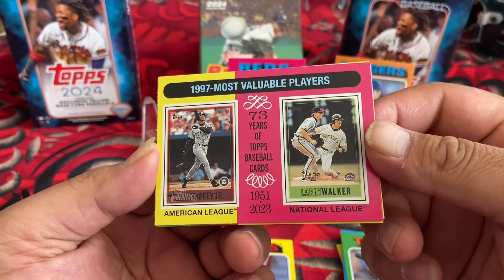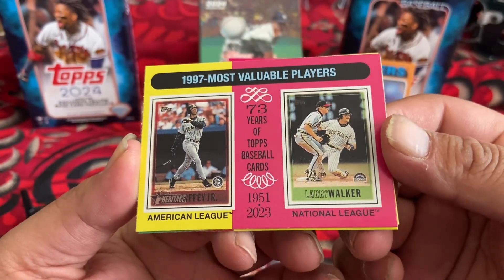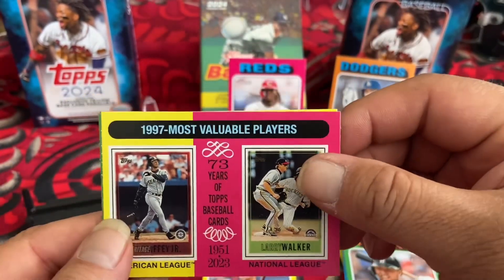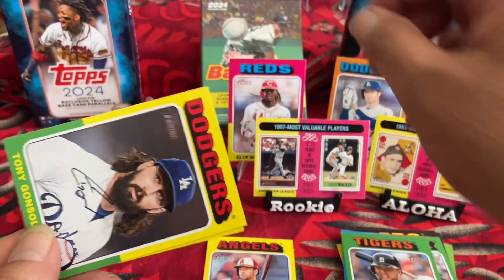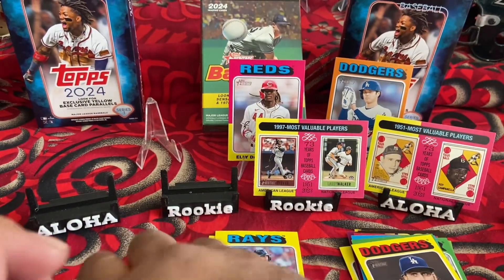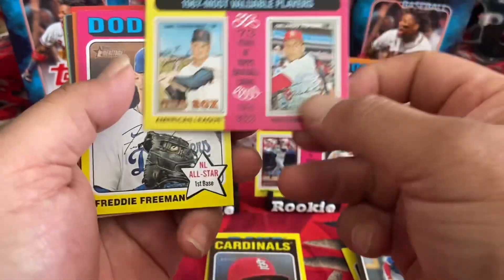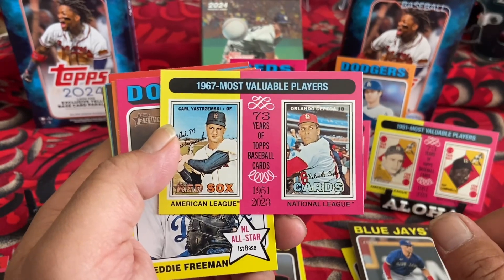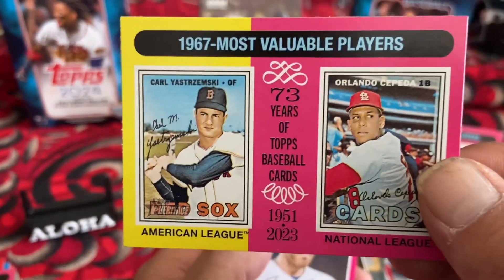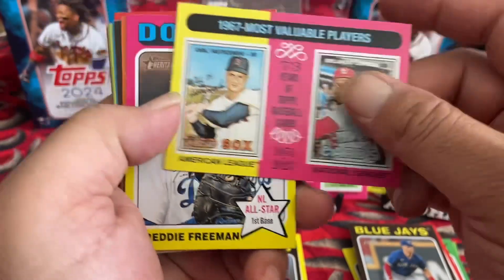Now look for Dominguez. We got 1997 Most Valuable Players — 73 Years of Topps Baseball Cards, 1951 to 2023 — Larry Walker and Ken Griffey Jr. Oh nice, is that an awesome card! Tony Gonsolin, Curtis Mead rookie. Drew Rucinski, Max Meyer, Whit Merrifield. And 1967 Most Valuable Players — Orlando Cepeda and Carl Yastrzemski for the Red Sox. Oh, that's pretty cool.